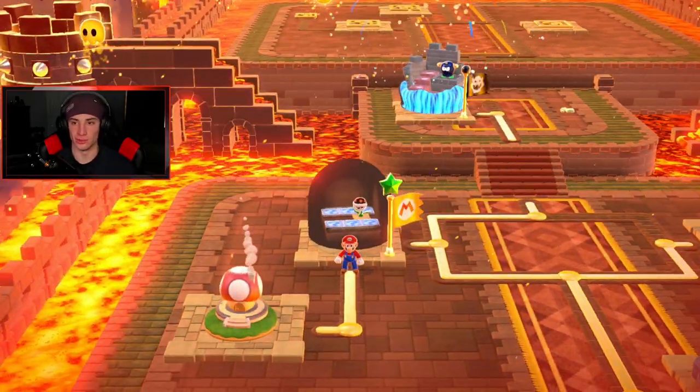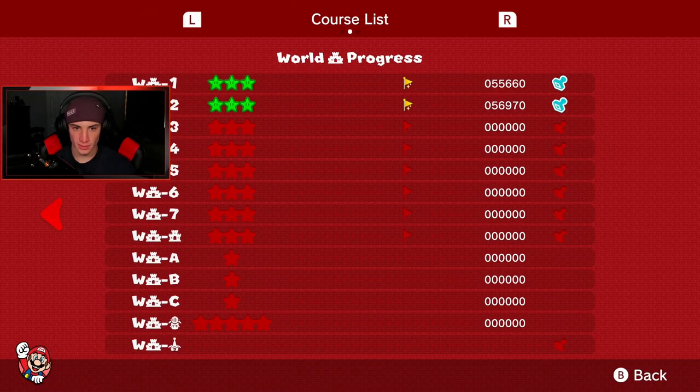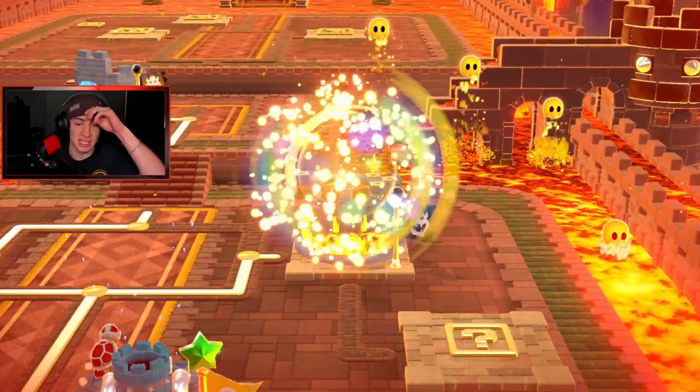Let me check the map real quick. We completed level one and two - I definitely want to do three and four, and save five, six, seven and the boss fight for next video. I definitely want to do A and B today, or A and Captain Toad - that'd be nice. We're gonna move over to Red Hot Run over here.